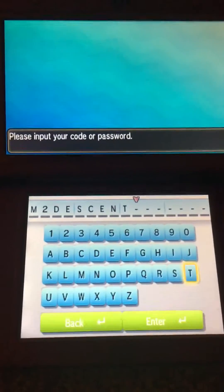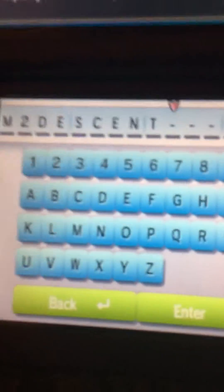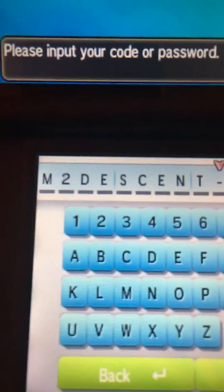I know I might have a weak voice today, so anyway. First, you have to get an interconnect connection, and you gotta go to the code or password. You have to follow this code right here, alright?